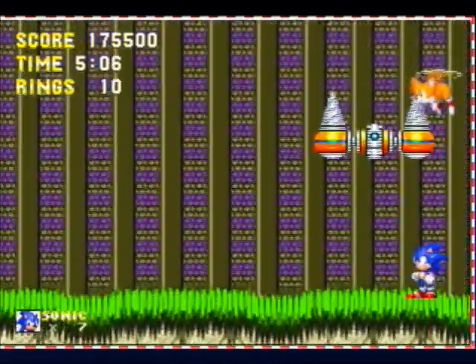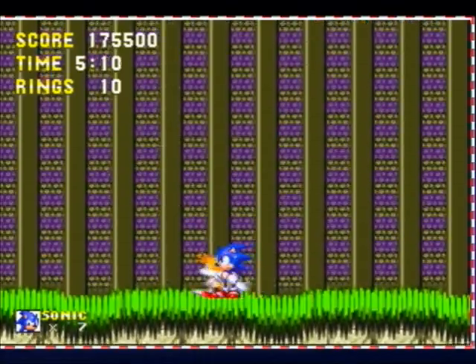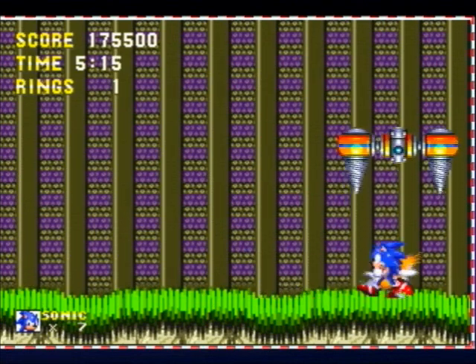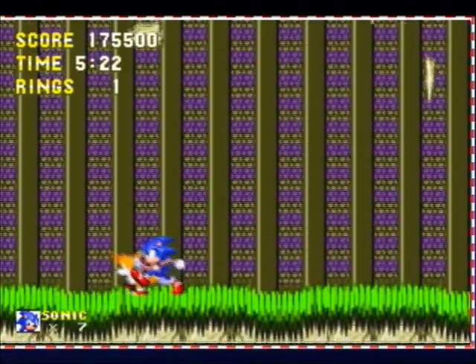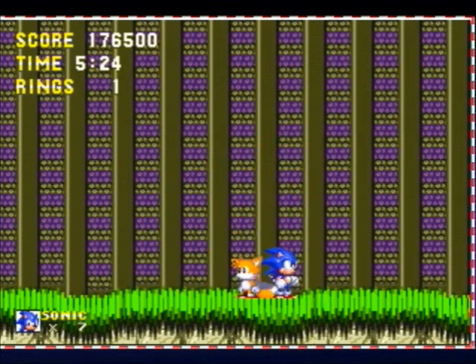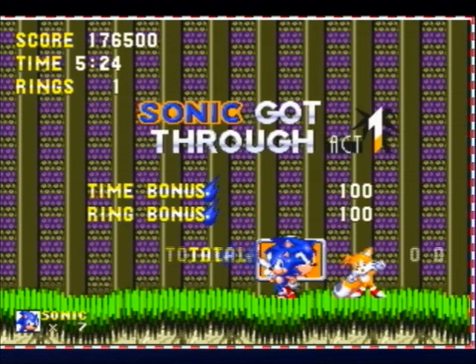And there we go. Just like in most bosses where they have a drill, you'd have to watch out for the spikes or the sharp rocks that are coming down — these stalagmites, I believe is what they're called. Defeat him. And just happy to get out of here. Like I said, I don't really like this zone.